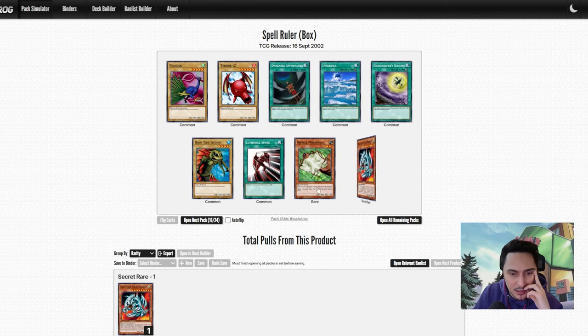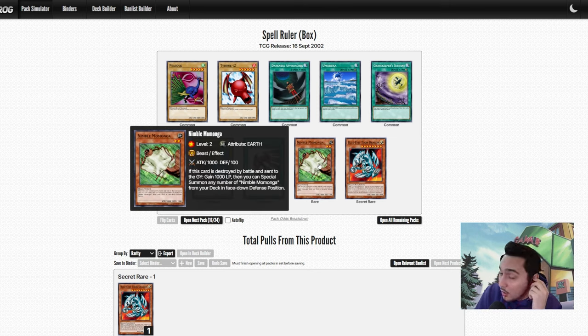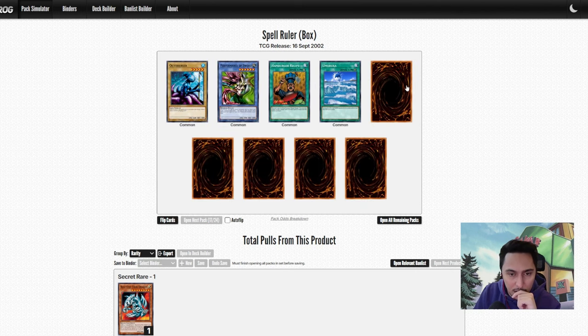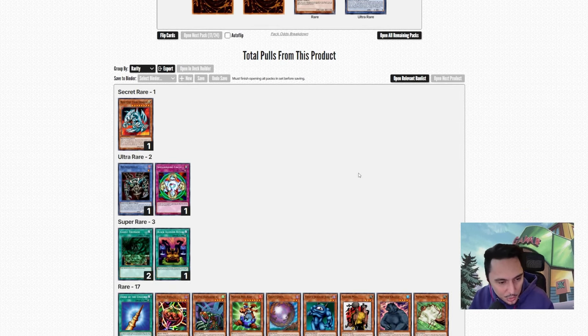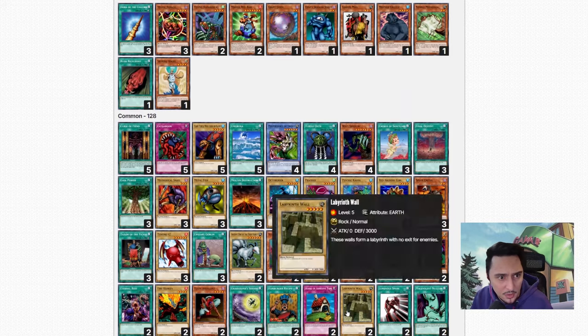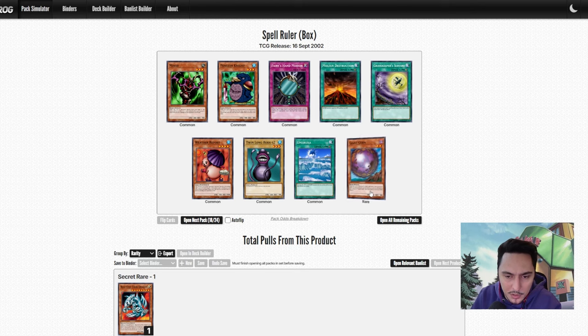Nimble Momonga, Blue-Eyes Toon Dragon — a secret rare, must be first special summoned by tributing two monsters while you control Toon World. The problem is we don't have Toon World. A set of Nimble Momongas. Hamburger Recipe — summon the burger again. Relinquished and Mystic Tomato — that's our set of Mystic Tomatoes and Relinquished as well. We have the Relinquished. Black Illusion Ritual — that's definitely getting into the deck.